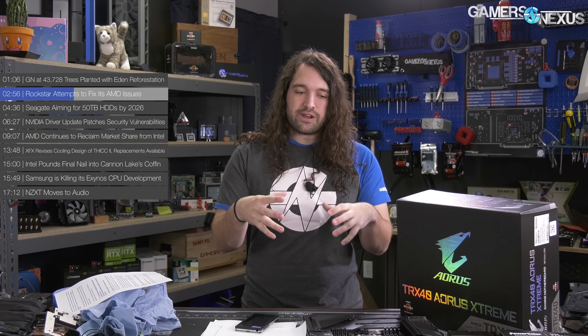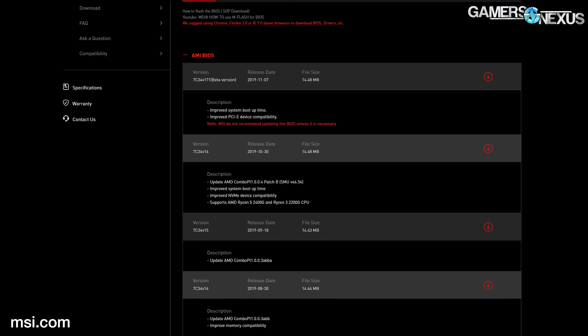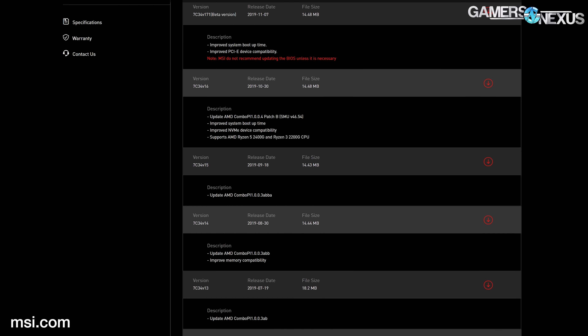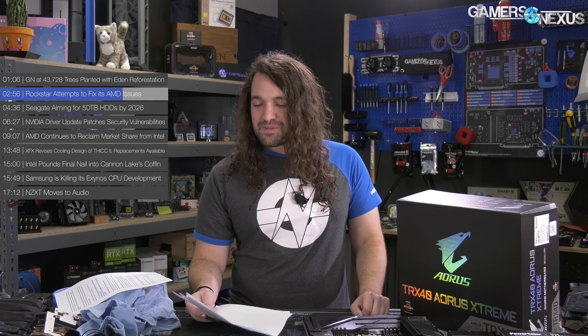We had issues getting the Rockstar launcher and Red Dead to work on AMD, and specifically it was on the older BIOS. If you do an AGESA update — AGESA is the binary code at the heart of BIOS for AMD — updating to 1004B from the ABBA iteration previously might help for some players. But definitely download the update and see if it fixes your problems. The Rockstar launcher is probably the most ironic name possible for something that doesn't launch, and the Red Dead 2 launch has been the worst game launch we can remember in recent history.